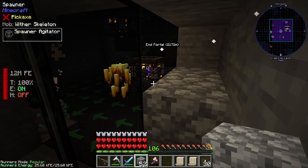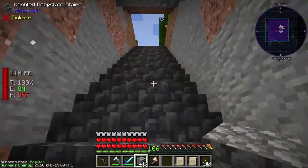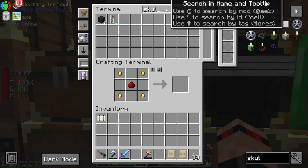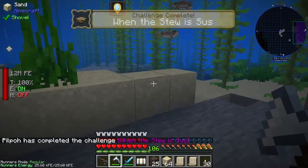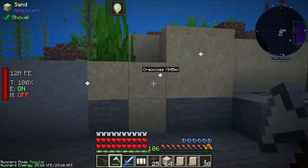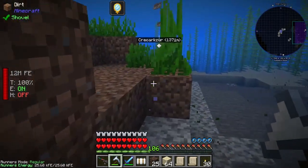That should be giving us wither skeleton skulls. Fingers crossed - let's have a look in here. Skull! Hey, we got three already. And there's another one. I just got an achievement - Suspicious Stew. Also I can breathe underwater really well - Respiration 2. I'm just getting some sand so I can make some blocks which are wither proof.